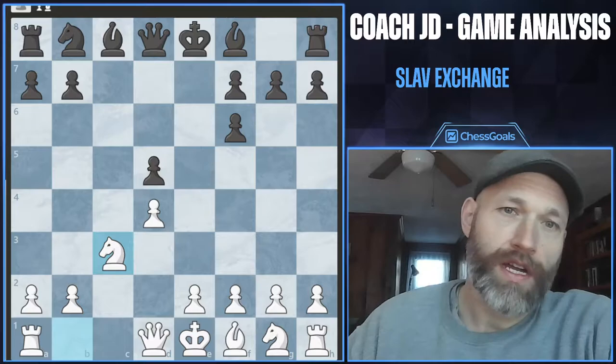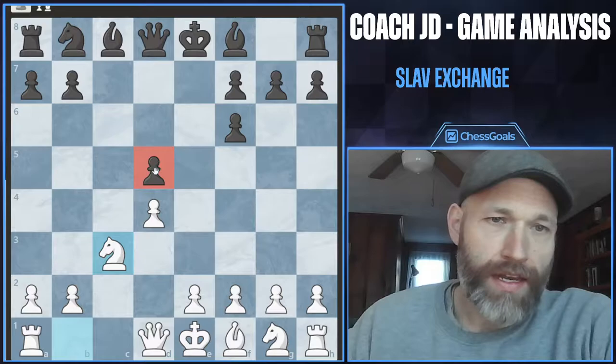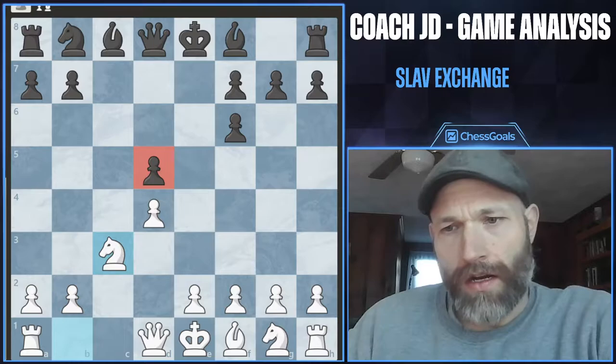So in this game we have a Slav Exchange. We played bishop g5, the knight went to f6, we captured, and we have this sort of broken pawn structure for black. This d5 pawn is going to be the big target here.